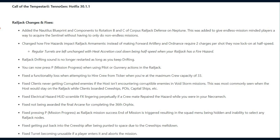They fixed pressing P, Mission Progress, as the Railjack Mission success end-of-mission is triggered, resulting in the squad menu being hidden and an inability to select any Railjack nodes. They also fixed getting put back into the cruise ship after being punted to space due to the cruise ship's meltdown.